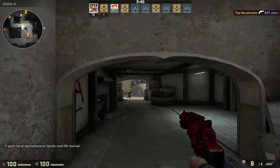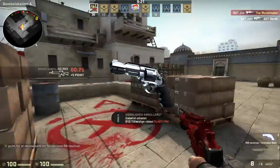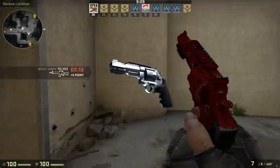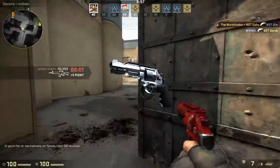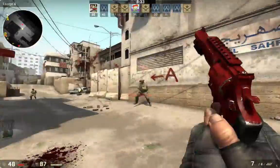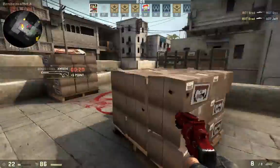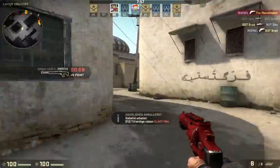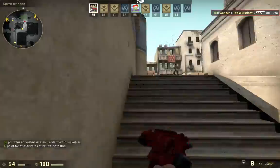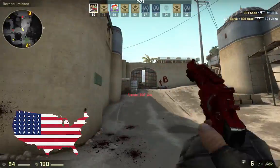Hello and welcome to this awesome number 4 video. Today's weapon is the Crazy R8 Revolver. The alternate name is the Smith & Wesson MPR8. The price is $850 and it's made in the United States.